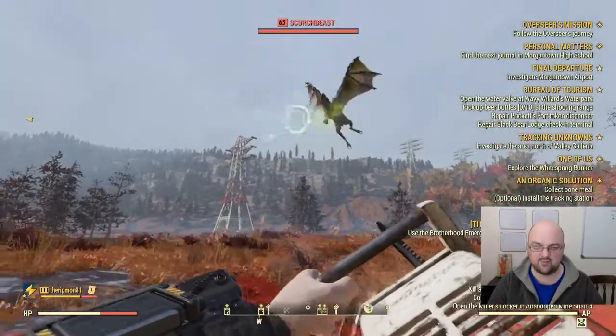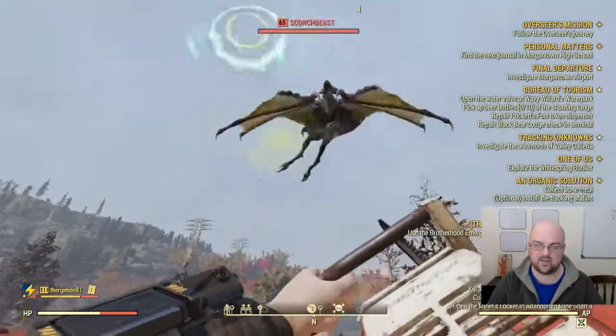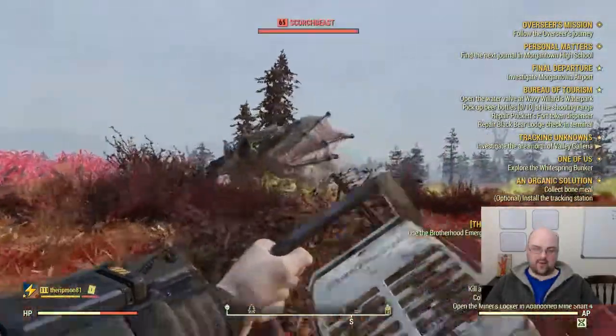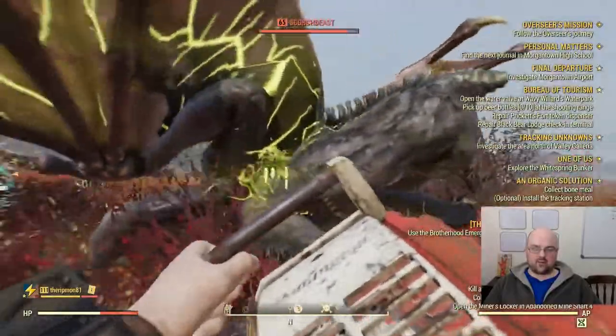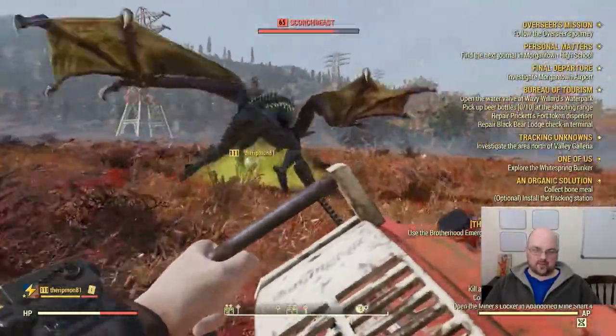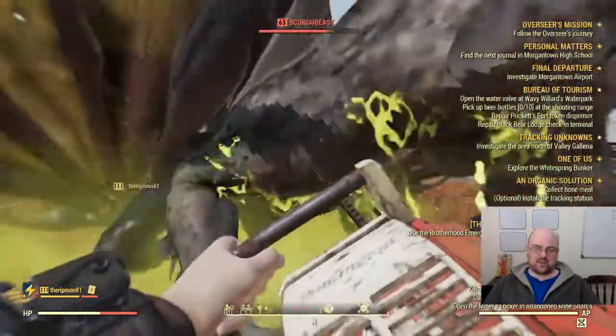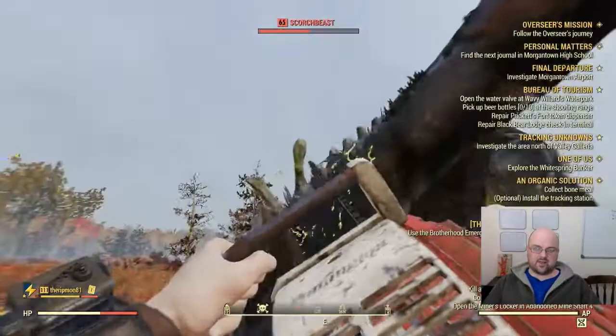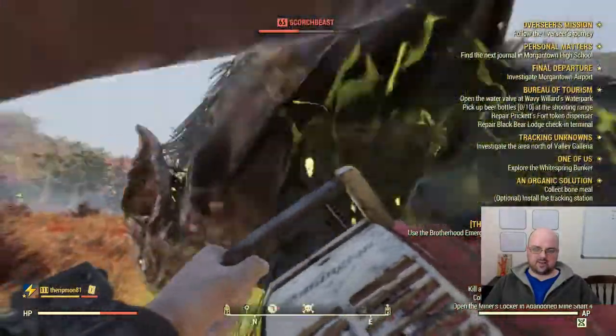It may take us a minute to get this to land, so I'm going to cut out here and when he lands I will cut back in — and we're back. The Scorch Beast has just landed and I am now going in with my chainsaw to begin doing damage. As you can see we are able to take him down fairly quickly. Not as quick as I would like, but not too bad either considering he's level 65.